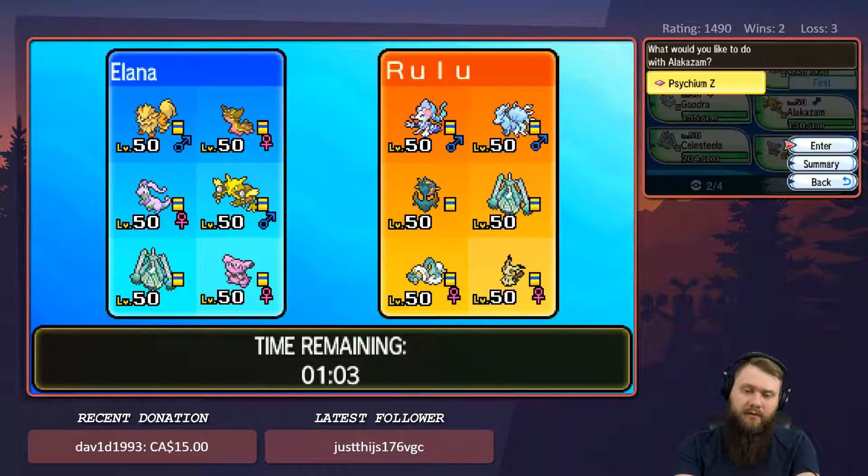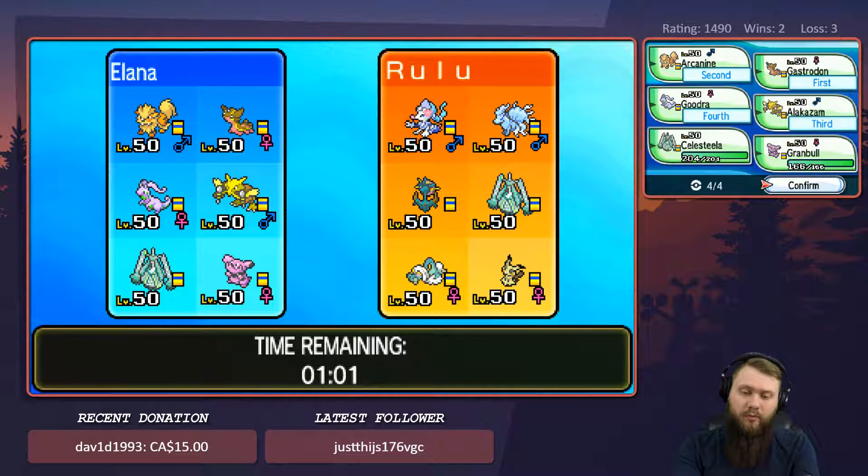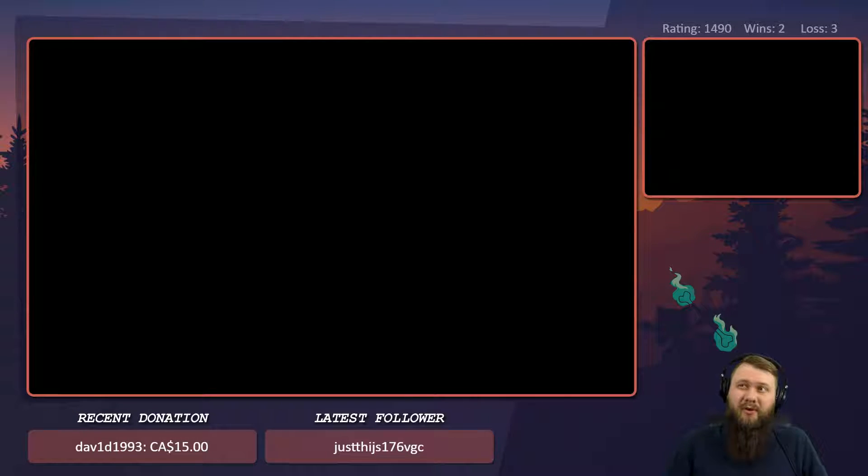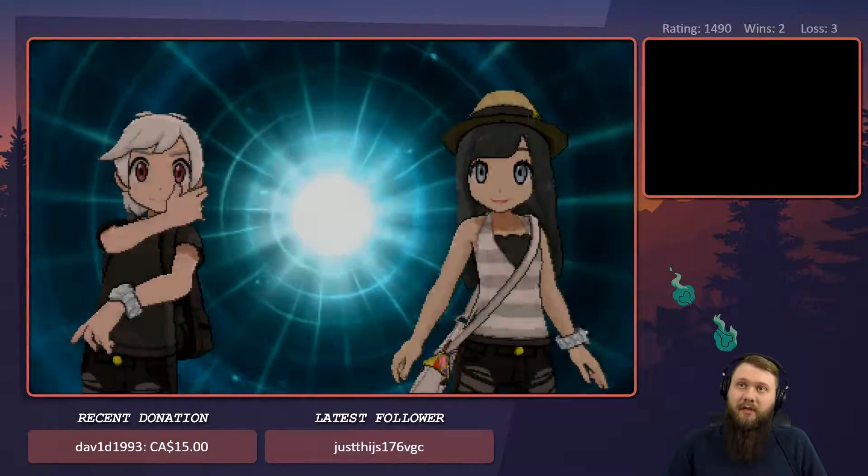Let's get our Pokemon selected. I was thinking about Grambul and Celesteela, but the 2 steel types are definitely going to destroy the Grambul. We definitely want to use Gastrodon for the Prime Arena, because most likely it has the Z-power on it. The Arcanine can take out at least 3 of those Pokemon, so I think that's the better choice for this matchup.